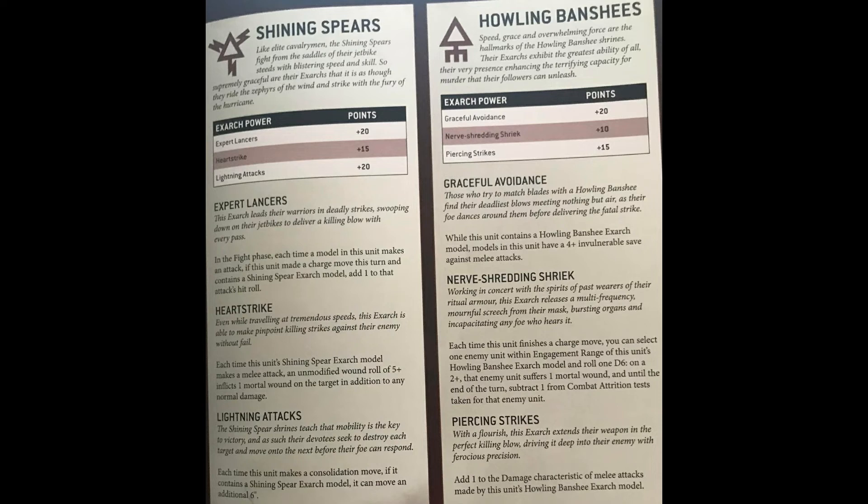So if you're fielding one squad, like I was at a tournament recently, I ran three Shining Spears with one Paragon Sabre and Heartstrike, plus a Shimmer Shield. This squad is relatively cheap and punches well above its weight because you can reliably go in and deliver harm to a very specific model thanks to the mortal wounds. The two bodyguards essentially absorb firepower and wounds before you start having to take them on the Exarch.